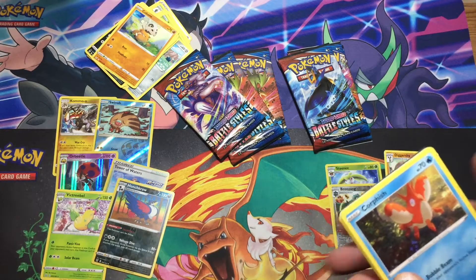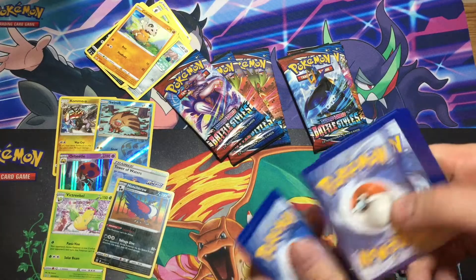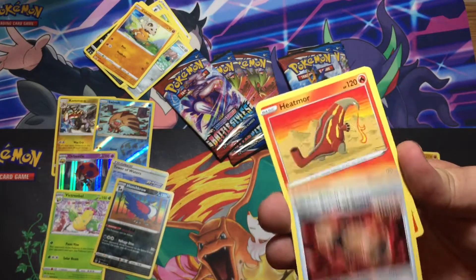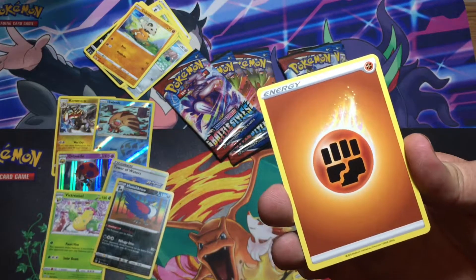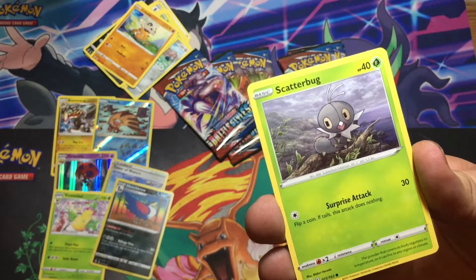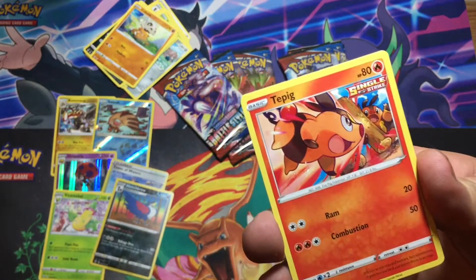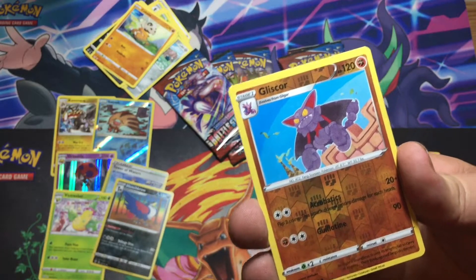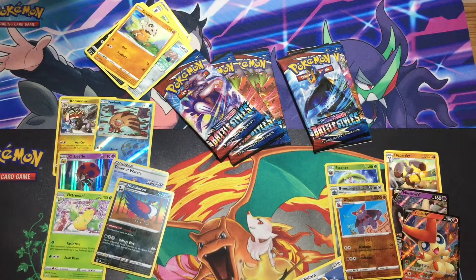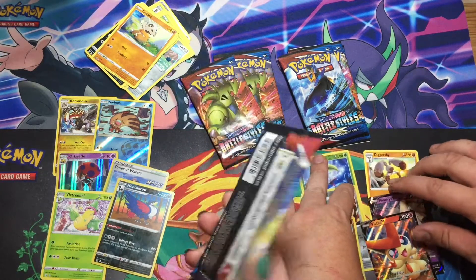There's a code card. Bit Sharp, Scroll of Scorn, Heatmor, Fighting Energy, Corphish, Scatterbug, Cubone, Murkrow, Tepig again, a reverse holo Discordant, and a Victini V. Sorry darling, I keep getting the V cards. It's fine. Can't win all the time.